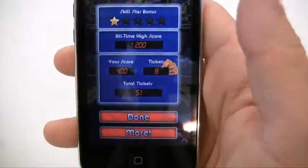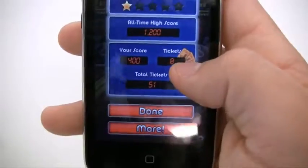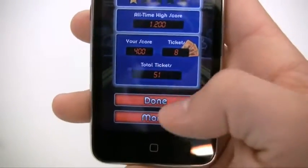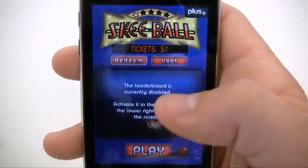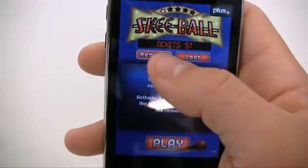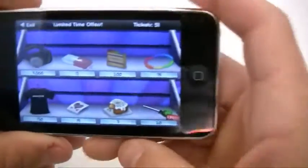That's pretty good. Now that you're done, you get rewarded a certain amount of tickets. I got eight, depending on how well you do — that's not very good. But this is your total tickets right here: 51. You can go ahead and pick more if you want to do more, or done if you want to go back to the main screen. The main screen gives you two other options. First of all, redeem is to pretty much cash in your tickets and get tons of fabulous prizes. We have 51 tickets total.